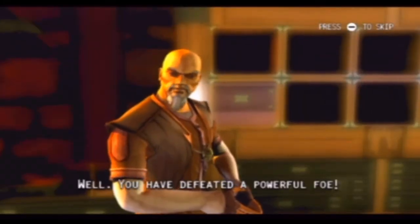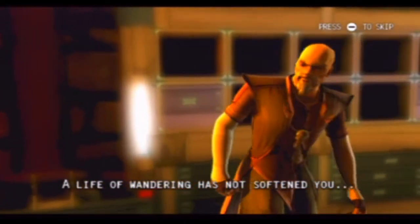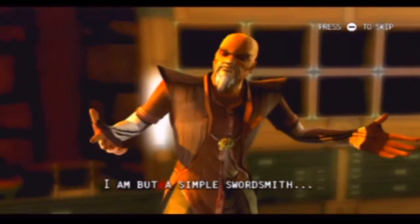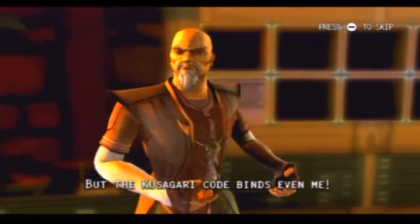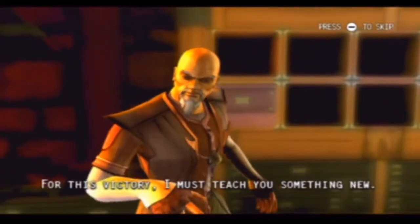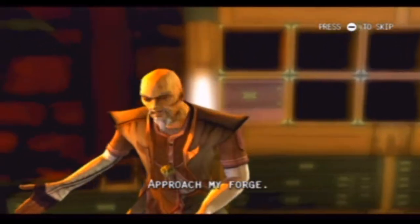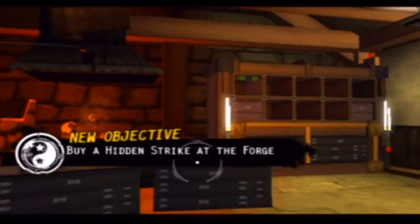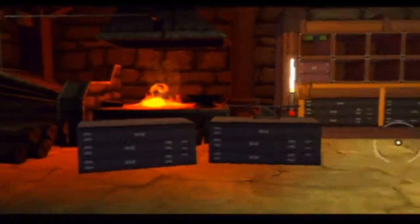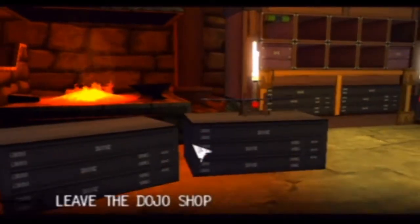You have defeated the power of a fall. The life of wandering has not softened you much. I am but a simple swordsman, but the Kusagari code binds even me. For this victory, I must teach you something new. Approach my forge! I love how dramatic he's being — 'APPROACH MY FORGE!' — and then he just shows you. This is the place where you can buy new moves and upgrade your stuff.